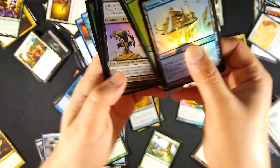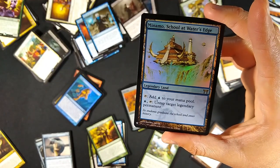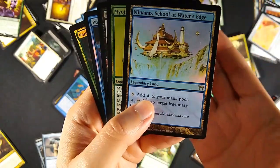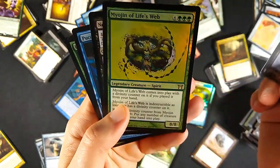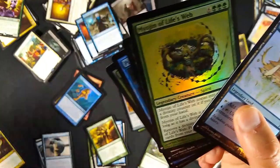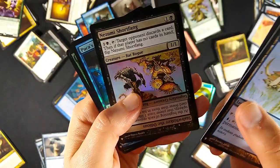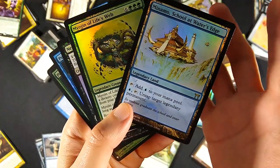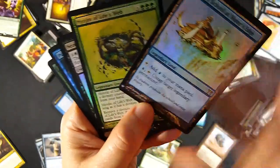In the foil rares, I got Minamo, School at Water's Edge. In the original printing from Saviors of Kamigawa, this was a $21 card. With this brand new Mystery Booster printing, even at half the value that's $10 - I'll take that. I also got Neojon of Life's Web, also from Kamigawa block - originally about eight dollars, so maybe four at half value. After that, Nezumi Shortfang, Puca's Mischief, and Panglacial Wurm.